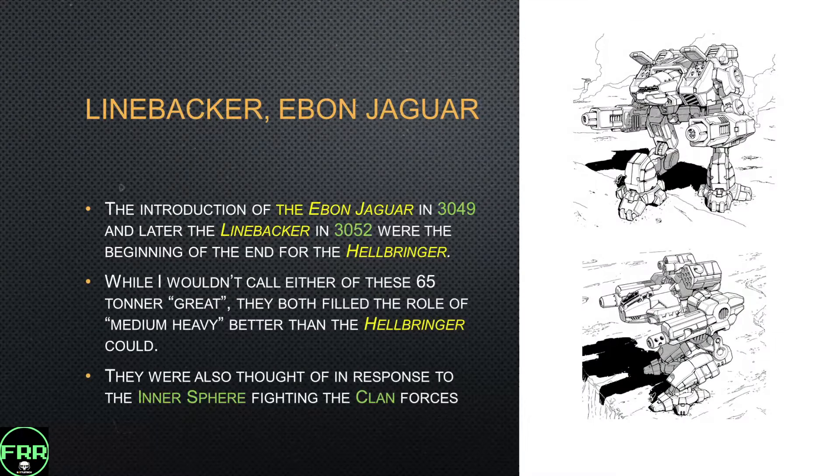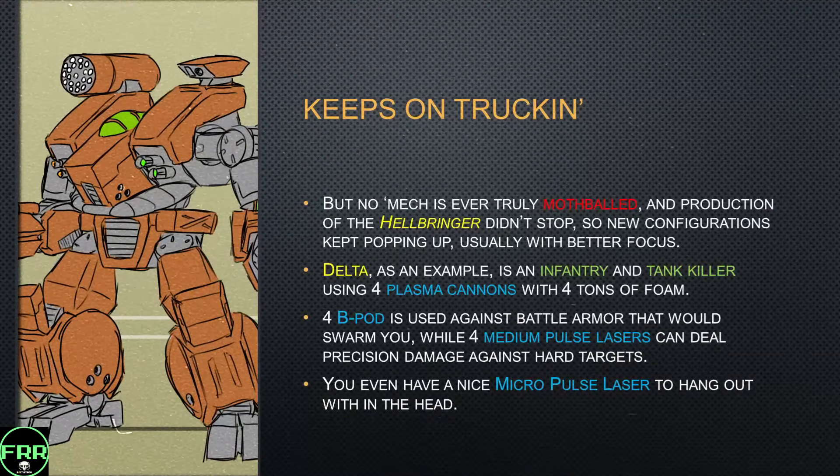The introduction of the Ebon Jaguar in 3049 and the Linebacker in 3052 was basically the beginning of the end for the Hellbringer in most front-line units. I wouldn't call either of those 65-tonners all that great, but they do fit the role of a medium-heavy better than the Hellbringer could, and are more built in response to how the Inner Sphere was fighting than the Hellbringer, which was really built for how the Clans were fighting. But no mech is ever completely mothballed, and the Hellbringer's production didn't stop, so new configurations started popping up with more modern technologies.